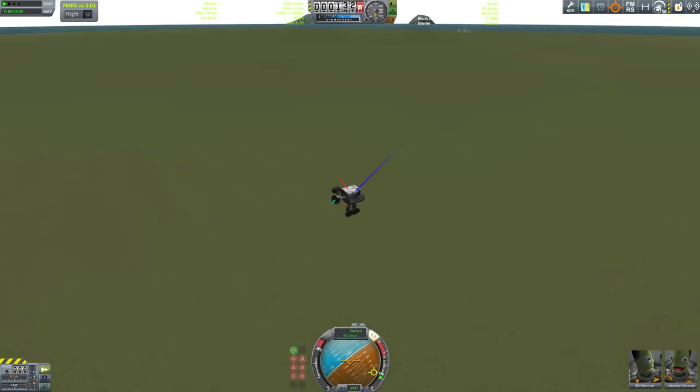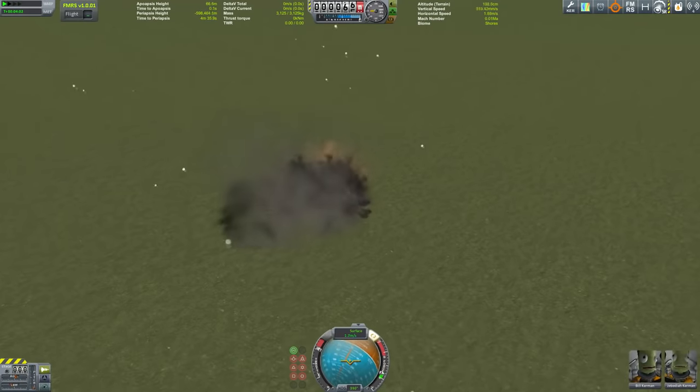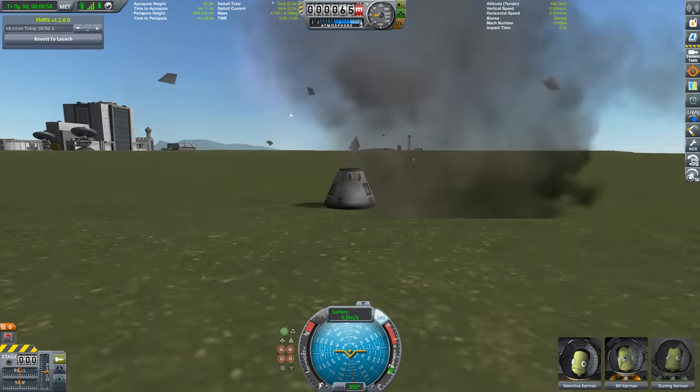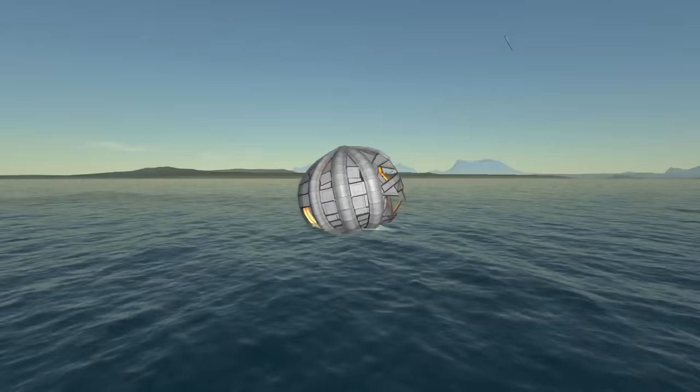I've already managed to land stuff more or less safely without parachutes — and I'm not talking about powered landings. Interestingly, heat shields offer some sort of dampening, and you can also use aerodynamics to slow down your descent. Also, the pumpkin reigns supreme!